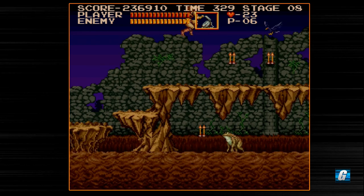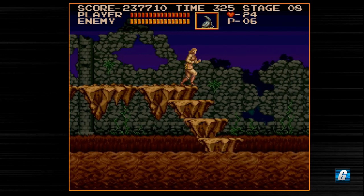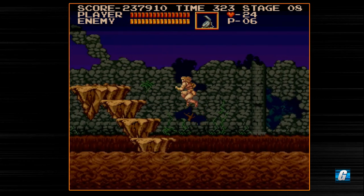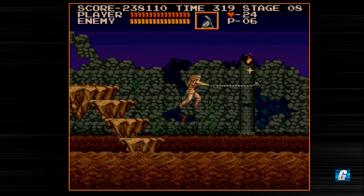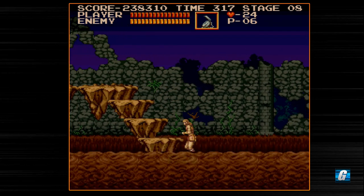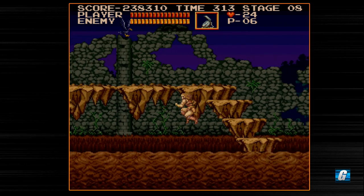If you fall off the screen into that quicksand or mud or whatever you want to call it, you die. I'm actually really surprised the enemy didn't die. I need to kill him because I need to come over here — this is where our herb is, and this is going to make life so much easier.